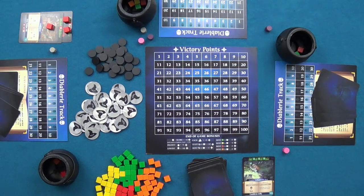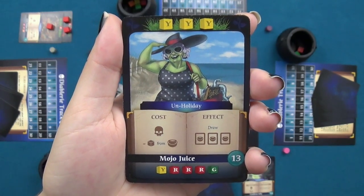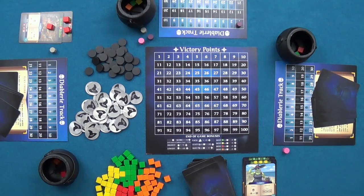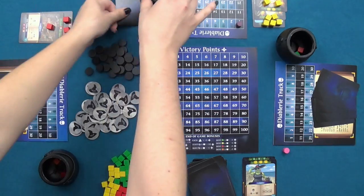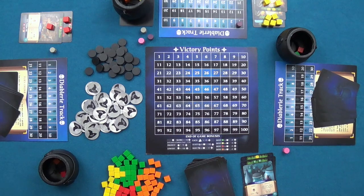The second player casts the hex called Unholiday, which costs moving her marker up one on the Diablari track and removing a cube at random from her cauldron, but in return she draws three cards. She then plants a yellow garden which will yield seven yellow cubes upon completion and records one recipe under her cauldron. She discards two cards and draws back up to five, ending her turn.